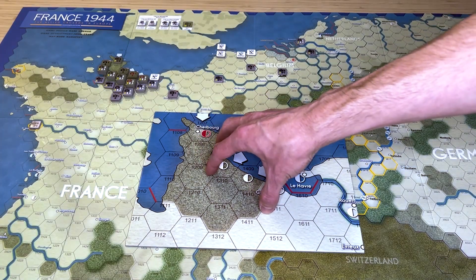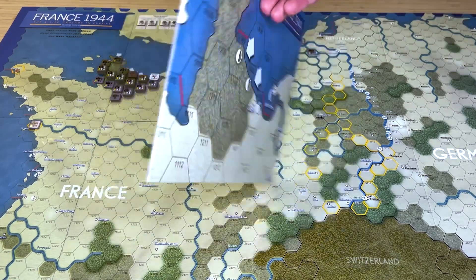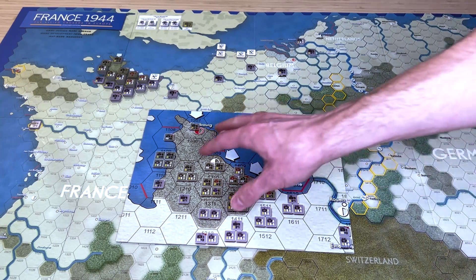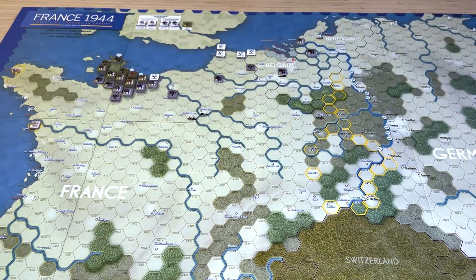The hexes on this separate board correspond to the hexes on the main board, and you can start the game here and then transfer everything onto the game board as the pieces begin to spread out and you have more room to play. On the reverse of this separate map is the setup for that particular area, so you can set up all the pieces right here and begin to play right on this map, then transfer over to the main map.